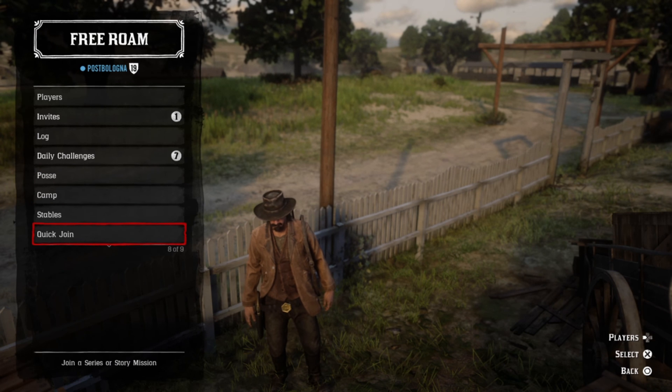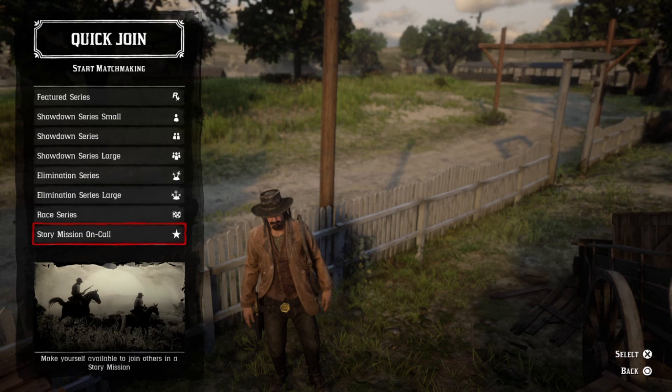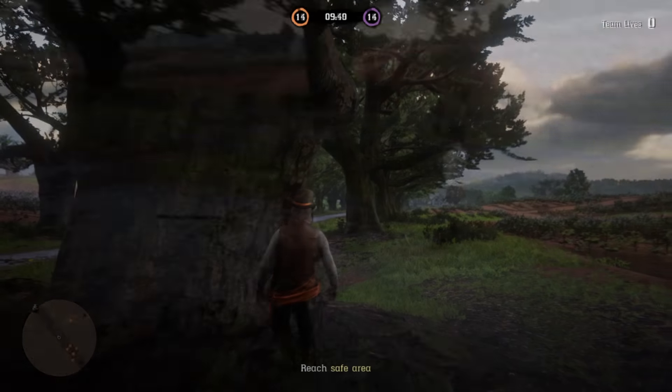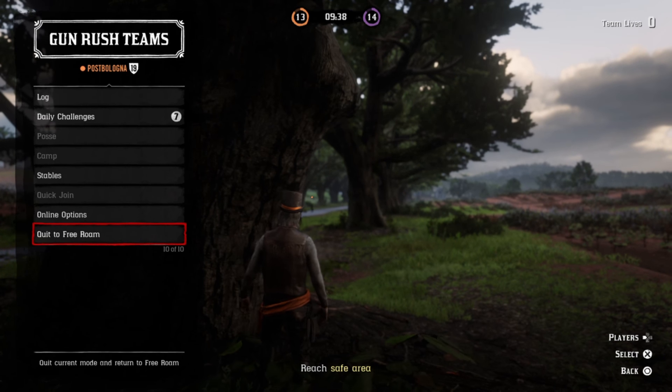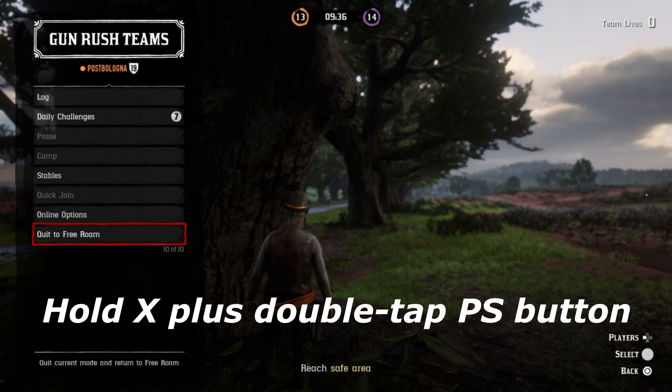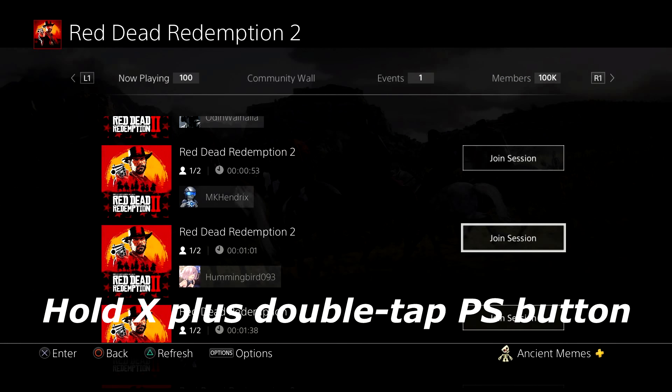You're going to start up Elimination Series Large. Once you load into it, you'll either be in the pre-game lobby or already standing outside. Once you're in there, just sit there for about 15 to 20 seconds — run around or jump around, do whatever. After that, press left on the d-pad, go all the way down to Quit to Free Roam, and hover over it. While hovering, hold X and then double-tap the PlayStation button.